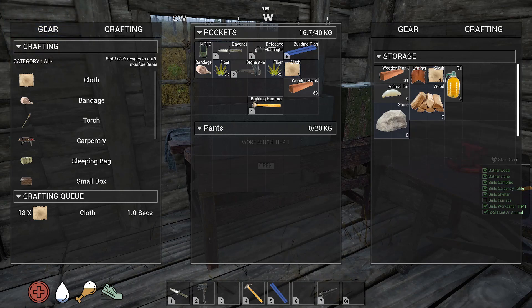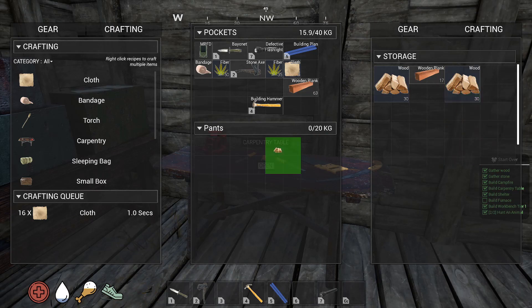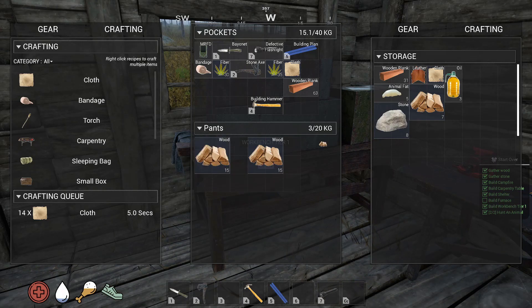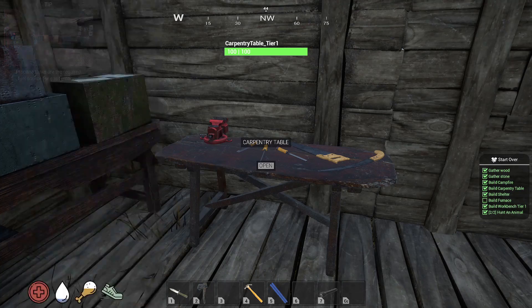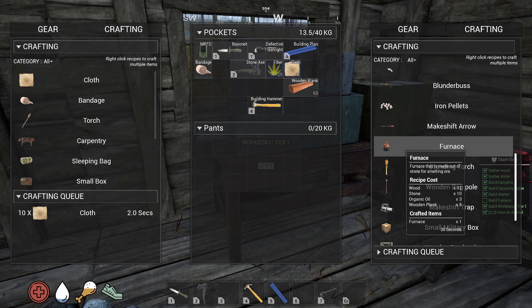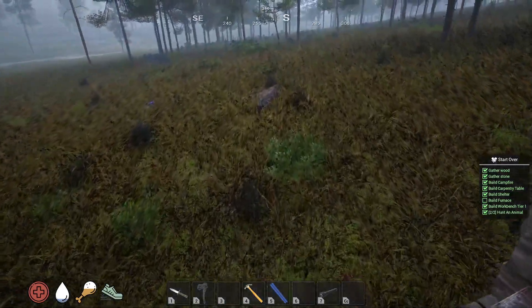I need to turn this one around. Let that put in there, and then put this back in there, let it make as many as it can. Turn this — 12 wood, 10 stone. We gotta get more stone.